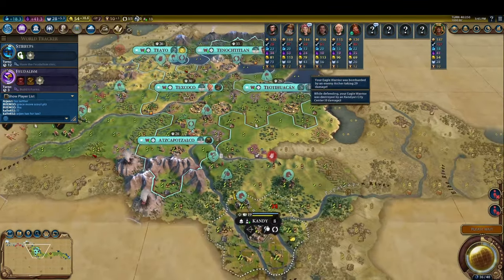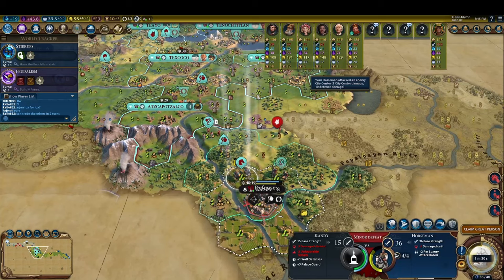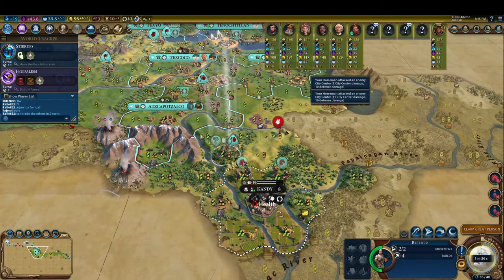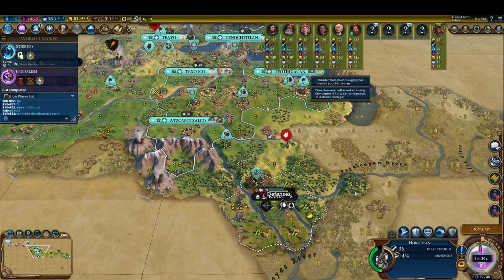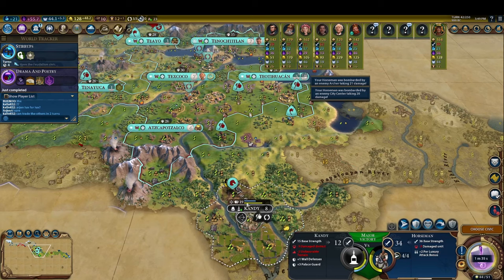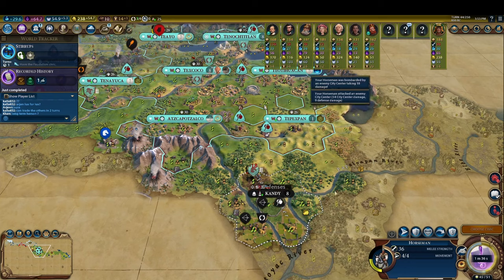When sieging a city state, we make sure to take advantage of the healing we get from pillaging farms and promoting. We could pillage this farm right away on turn forty, but that would waste a lot of the healing value the pillage will yield. We want as much of the fifty health as we can safely get, so we slam our horsemen into the walls this turn and pillage on the next turn when we can get more value. We use our promotions the same way, promoting our units only when we can get nearly the full value out of the healing it provides. Thanks to all of these small optimizations, we're able to just barely kill the city state with the horsemen we sent its way.